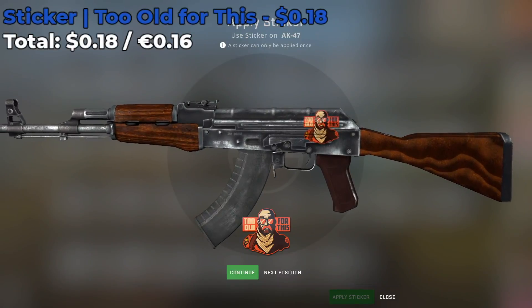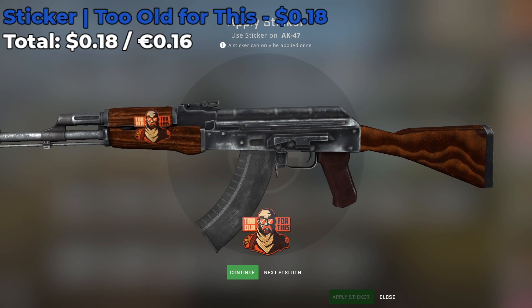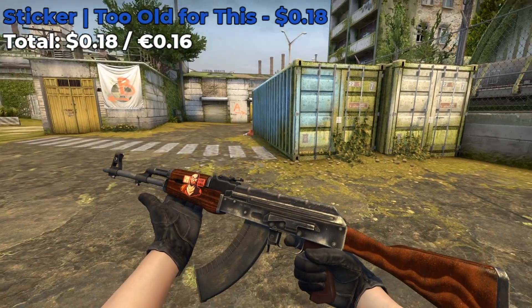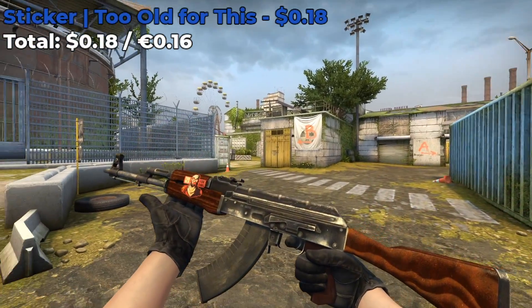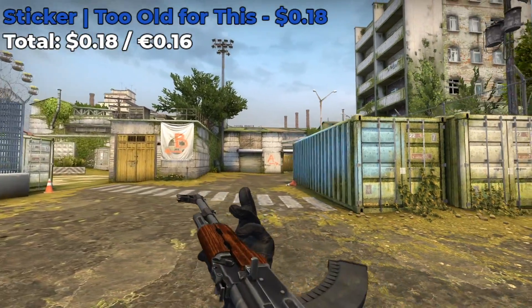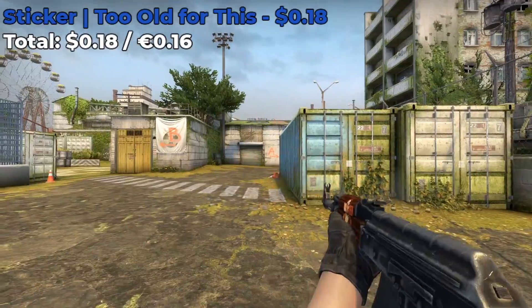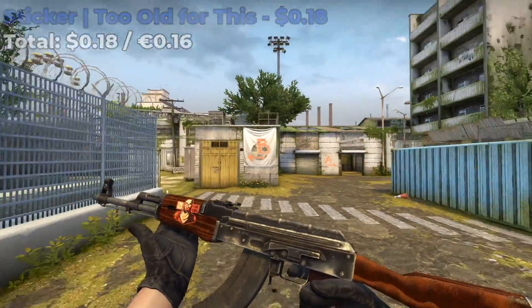This next sticker combo involves the default AK-47, so if you don't have a skin for your AK-47, take a look at this combo that involves one Too Old for This sticker which costs around $0.18. You're going to place it all the way at the front of the skin and I think it looks pretty solid — it really does sort of match the color of the stock AK-47. You could also put more of these as you see fit, but I think one is good enough, and you can probably mix and match some other stickers to make a really cool customized AK-47.